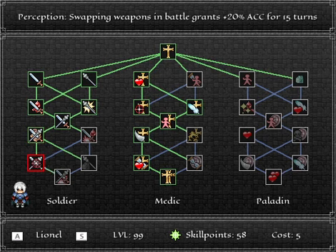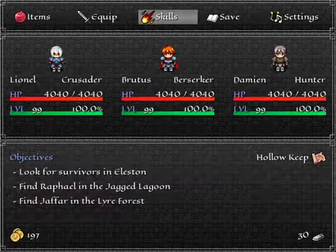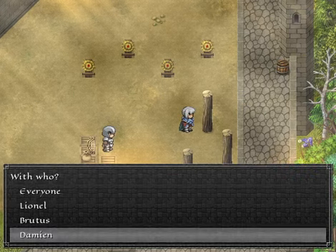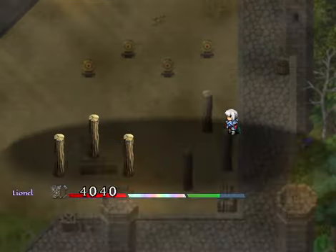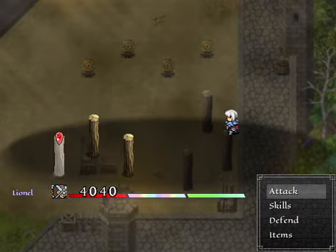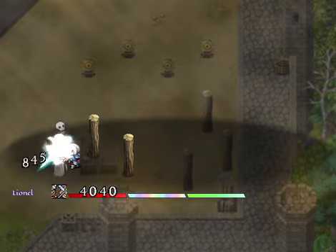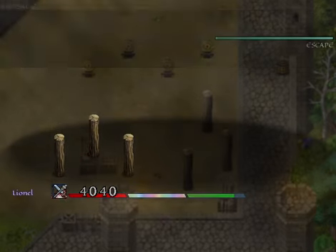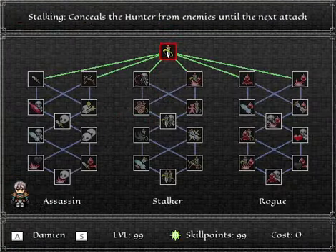By swapping weapons, he can alter what buffs he gets from his weapon proficiencies. Later on in the tree, he gets bonuses for swapping weapons in battle — bonus dexterity, bonus accuracy, and at the bottom, he'll gain a bonus 50% damage for the next 15 turns if he swaps weapons specifically in battle. In the menu won't work, but within battle, those three skills trigger — bonus accuracy, dexterity, and damage. Switching back, he can keep those bonuses.